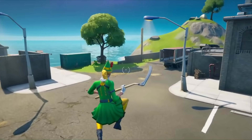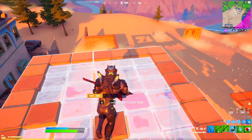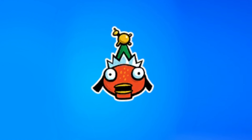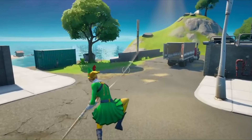The next challenge is to deal damage with a lever action rifle — you only need to deal 100 damage. Once you do that, you'll get a brand new emoticon in Fortnite which is related to the brand new Christmas skin.